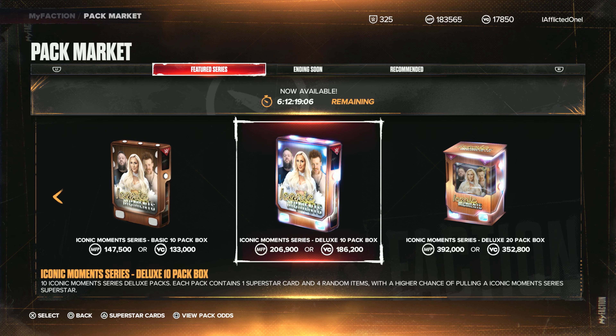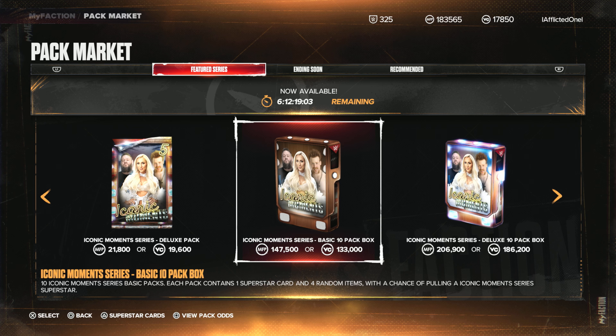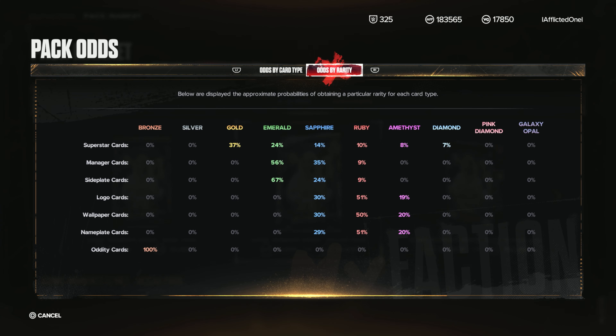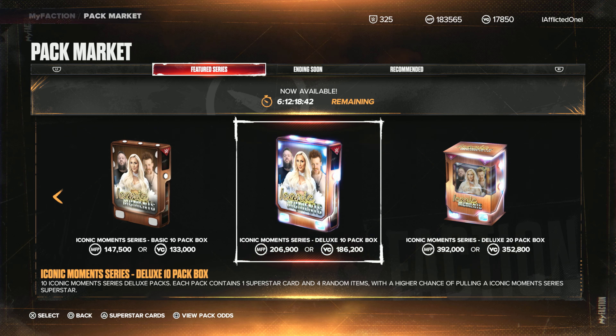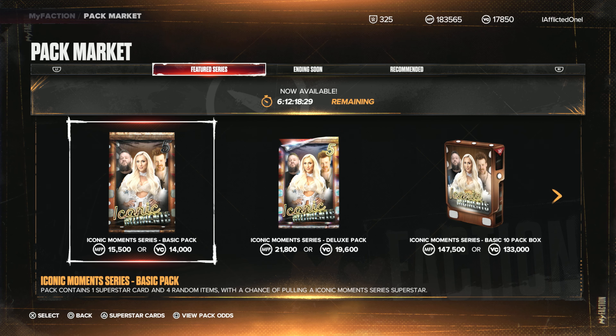So let's look at the other 10-pack Deluxe — 7, 8, 10. The 20-pack is actually one less on an Amethyst, so you have a little less chance of actually getting an Iconic Moments card in that pack. I still think they should normalize those — they should be the same across the 10, 20, and singles. I don't know why they do that, it's very weird.